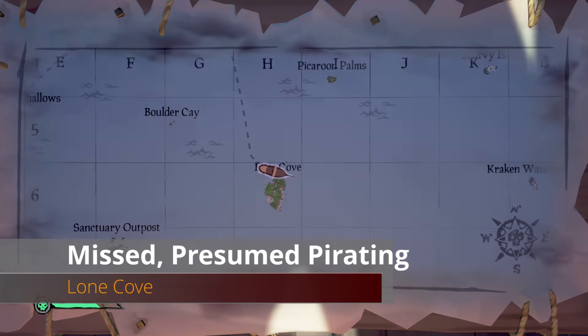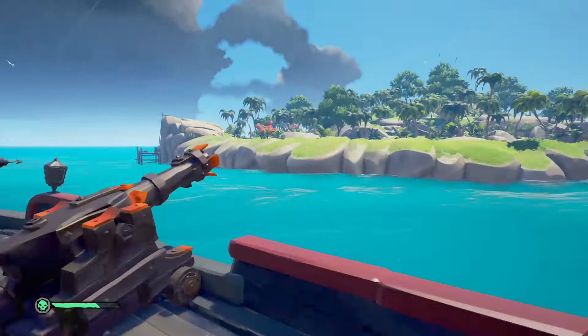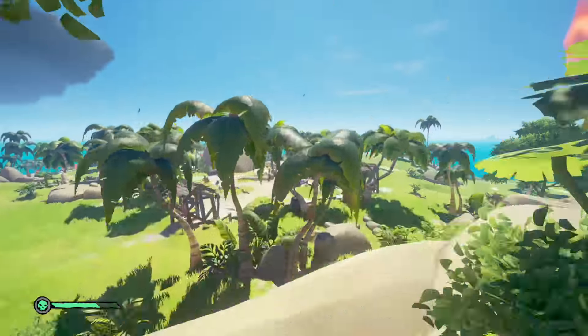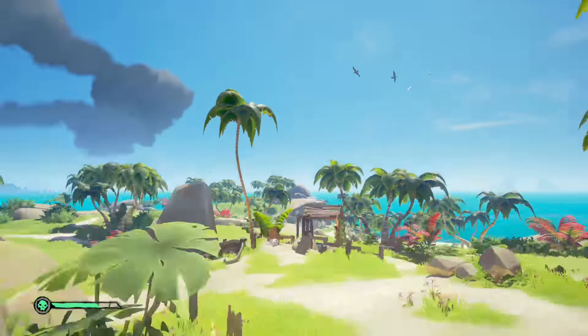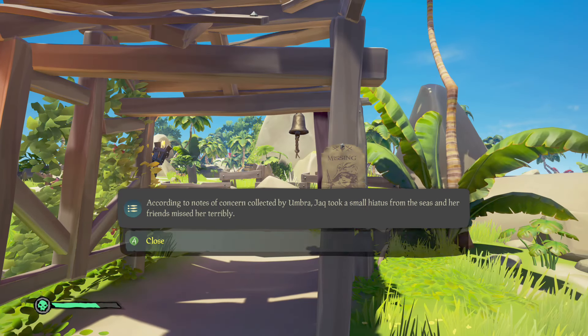Moving south to Lone Cove, south of Salty Sands. Launch yourself to the middle of the island — there's a large rock in the center. Go to the southern side of that rock to a little awning, go through it, turn around, and you'll find the next commendation sitting on the post.